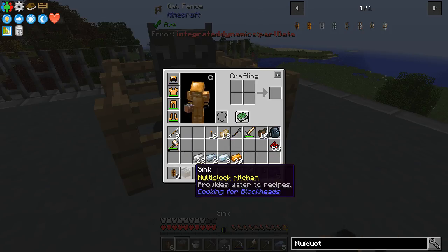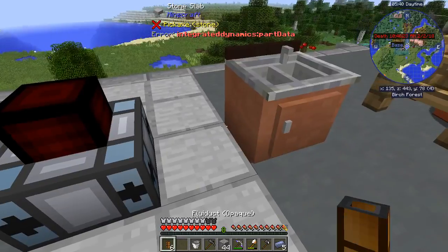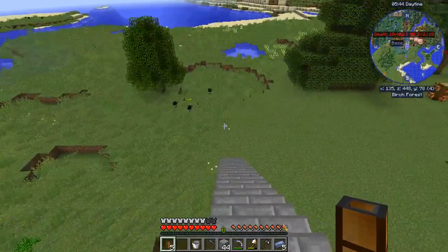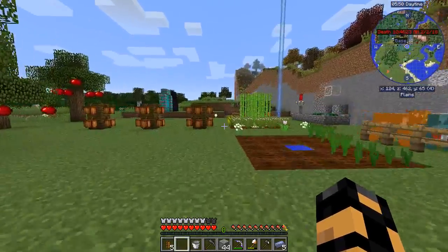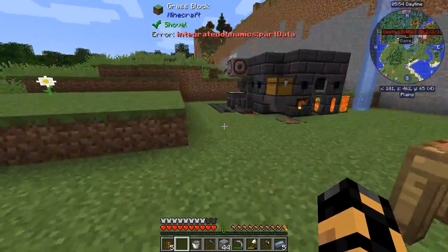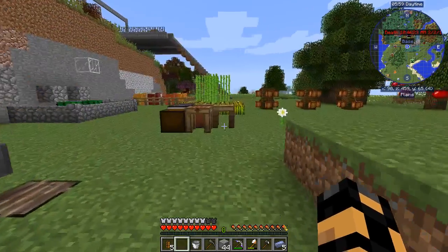So we've got our fluid ducts already. We want our sink which can hang out right here. Oh, and you know what I forgot to make was a servo — so we'll definitely want a servo. Well it looks like I may end up making that nugget cast after all — I'm going to end up with a couple of nuggets here. I think I'm going to need some iron, which I already have. Cool.